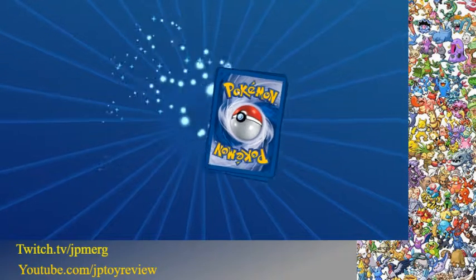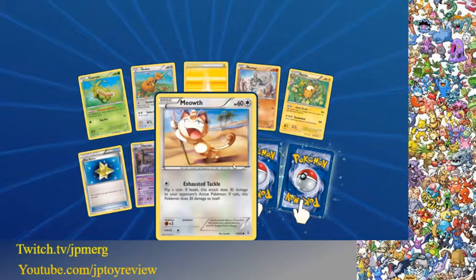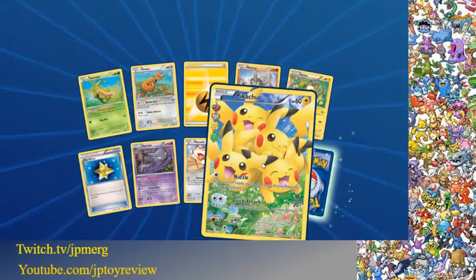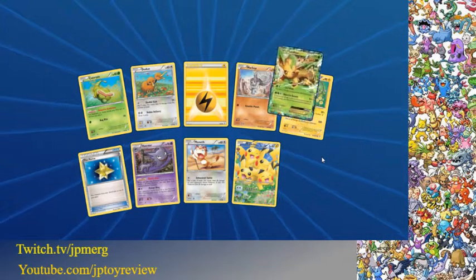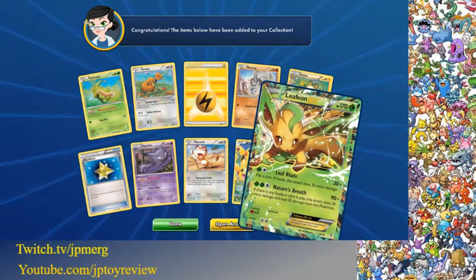Two packs left. Our second-to-last pack — two hidden cards, nothing really new. Another Full Art Pikachu. And our last card's gonna be... nice! A Leafeon. Not too bad. At least we got the EX and a Full Art.